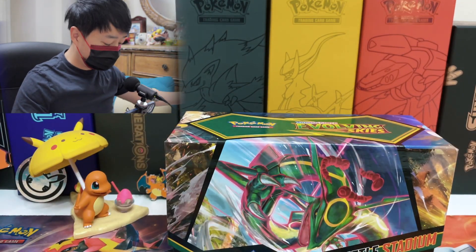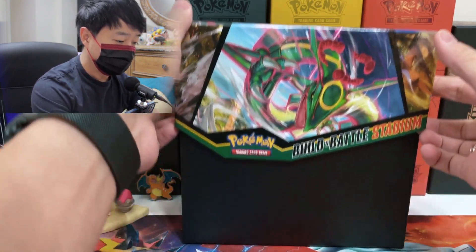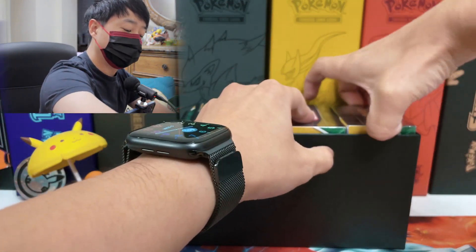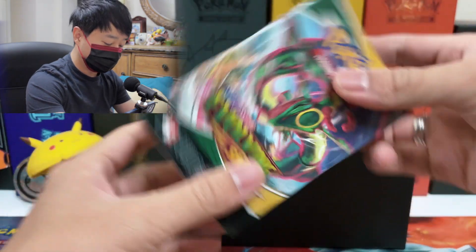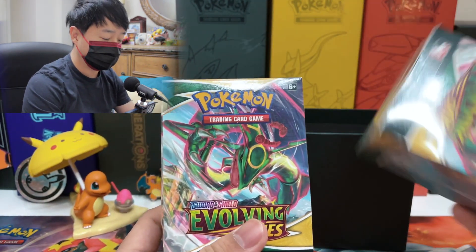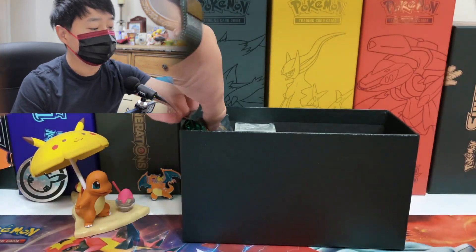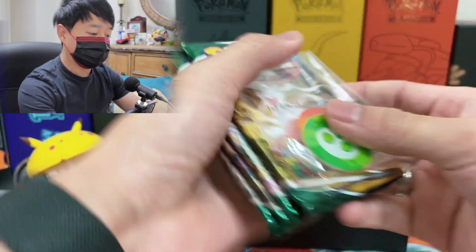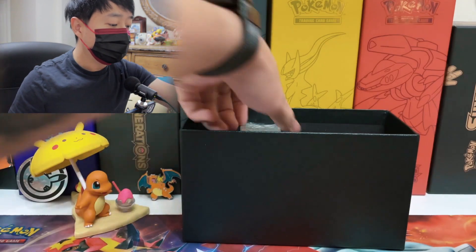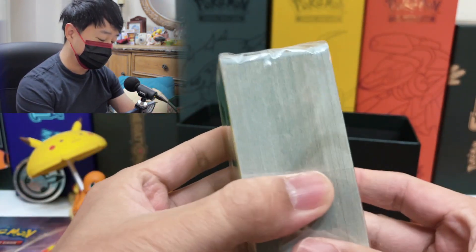This box is actually not that cheap — I think one of these boxes is around close to $80 Canadian, which is quite expensive. The actual booster box for Evolving Skies right now, I think you can find it on some websites for $140 to $150 Canadian and you get 36 booster packs. So that's almost three times more booster packs than what's in here.